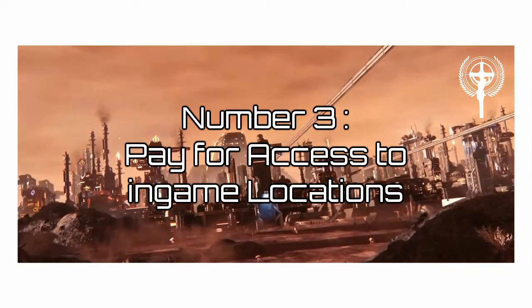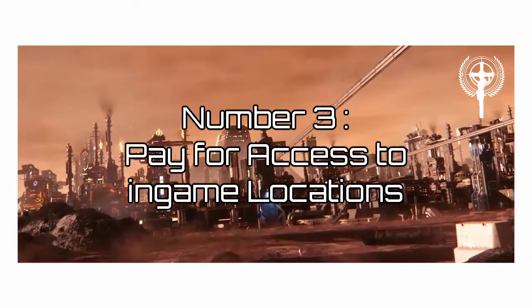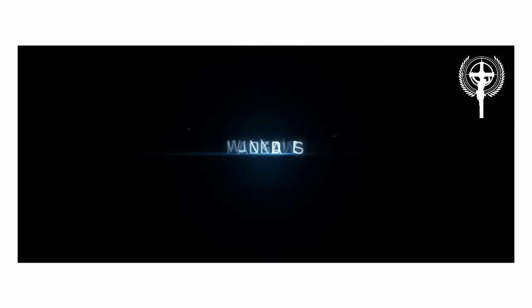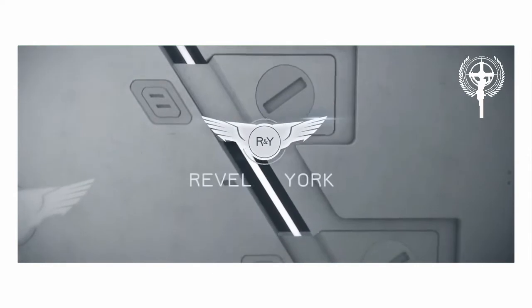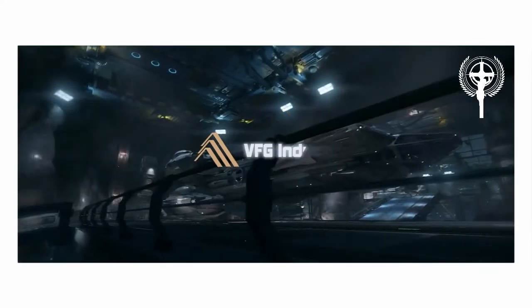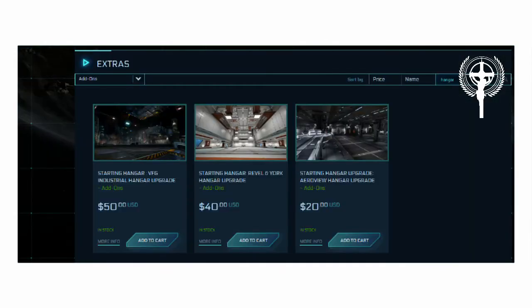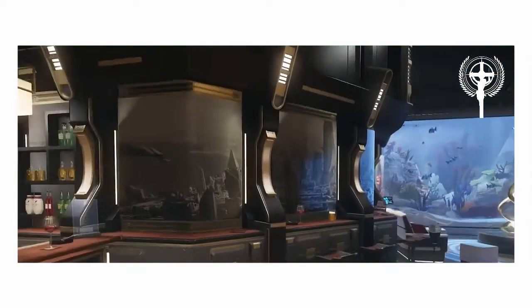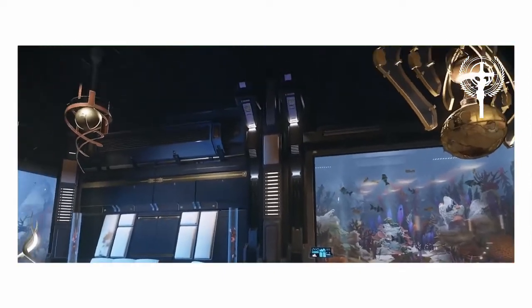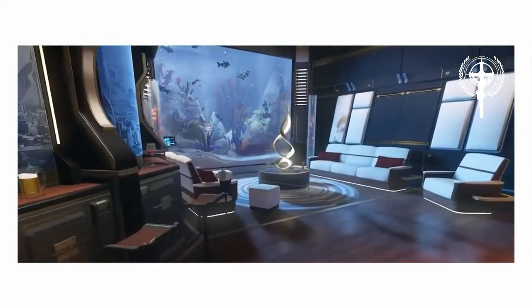Number 3: Pay for access to in-game locations. Some of the locations currently in-game are behind a paywall. If you want to walk around and look at your spaceship collection in a different hangar than the standard one, that will cost you between $20 and $50 per additional hangar. Also, everyone who gave more than $10,000 to Star Citizen gets immediate access to the Million Mile High Club — a super exclusive in-game bar where players can hang out and look at aquariums.